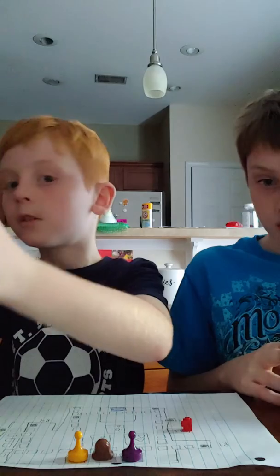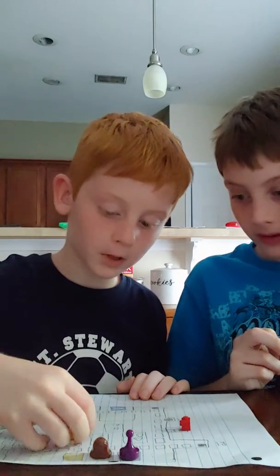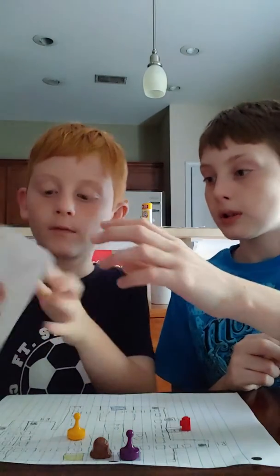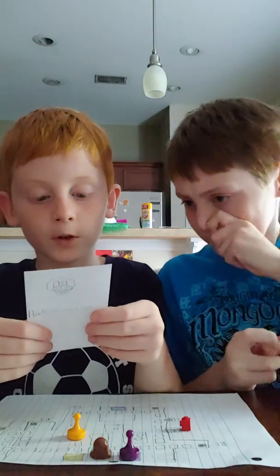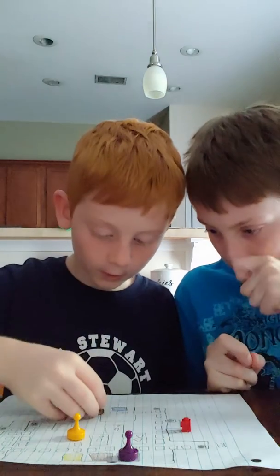It's Chica's turn — rolled four, so you only got three. One, two, three. Now you gotta draw a hallucination for Foxy because he can only move every other turn. It says: send Freddy outside of any office door — this counts as his turn. So put Freddy here or here? Freddy goes there — that counts as Freddy's turn, so Freddy doesn't get to move.